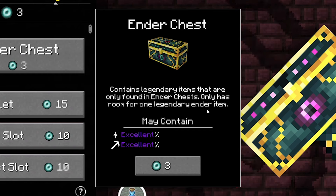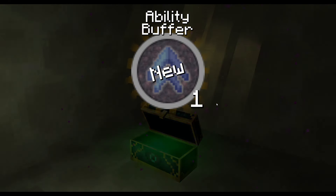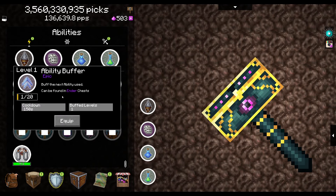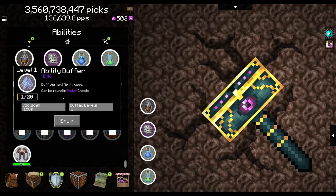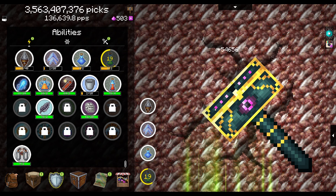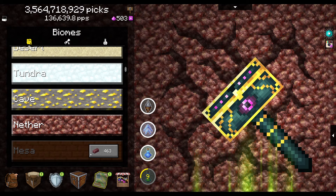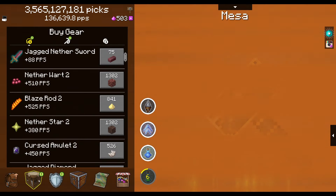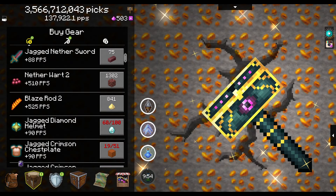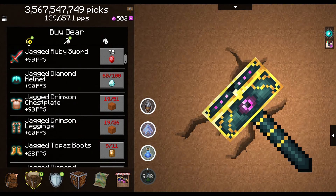I probably should have drunk that luck potion before opening this. Ability buffer — buff the next ability use. That's probably pretty good, but I was kind of hoping for something more exciting. At least next time I open one of these I can buff extra luck to get extra extra luck. Then we unlock the mesa, adding a lot of PPS: 450, 380, 525, 510, 88 — bringing us up to just under 140,000 picks per second.